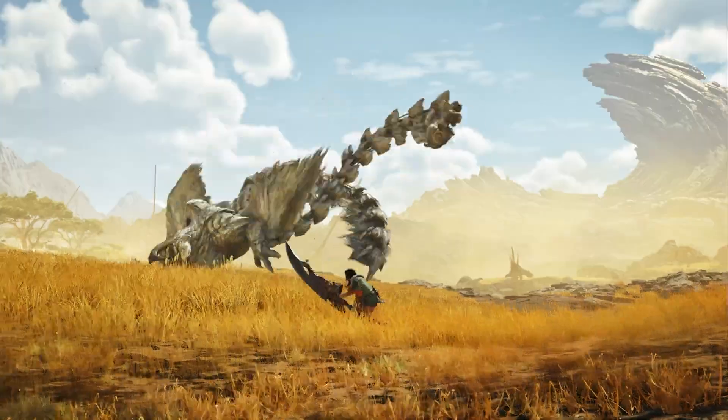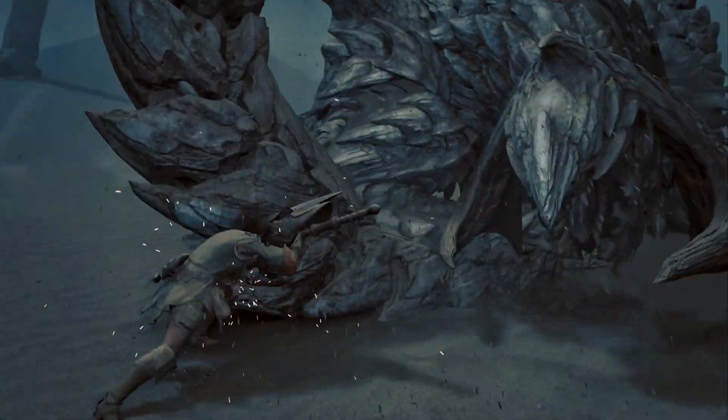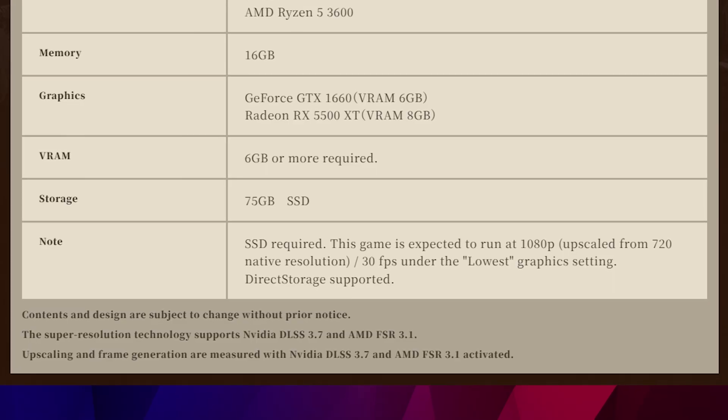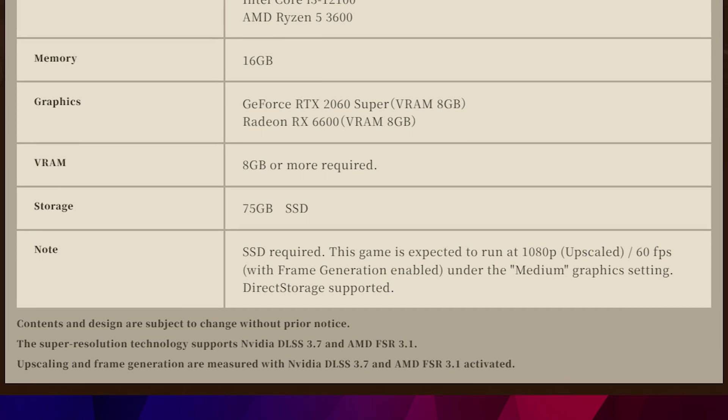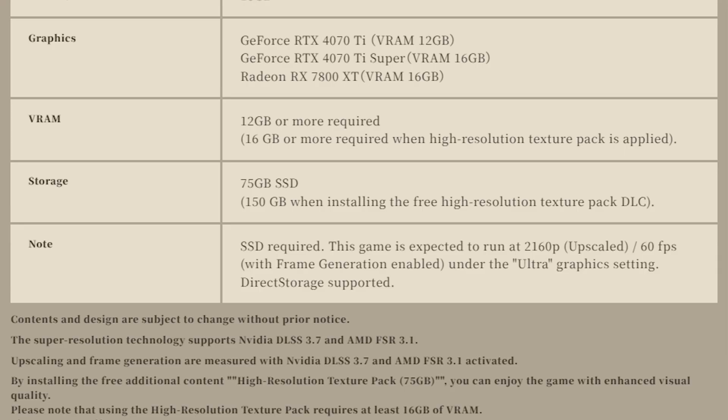I'm pleased that Capcom released such a detailed system requirements list. However, it does reveal that Monster Hunter Wilds is very demanding to run. It seems like frame gen and upscaling tech such as Nvidia DLSS and AMD FSR are a must-have, which can increase latency leading to input lag — super frustrating with such a tricky action game like this.